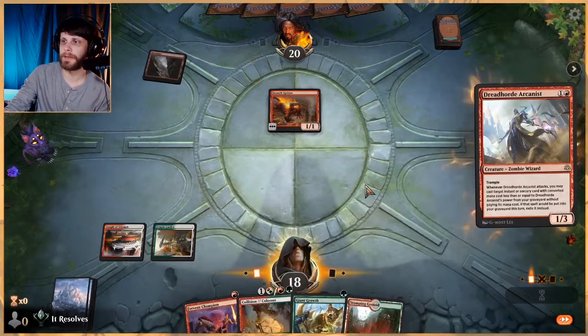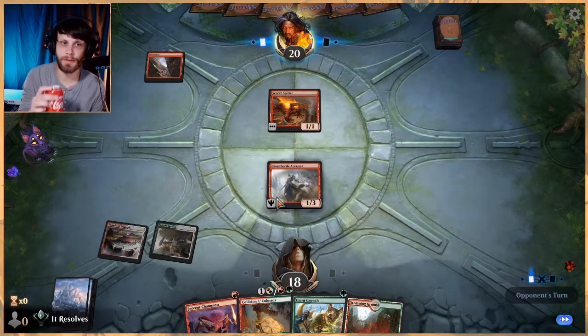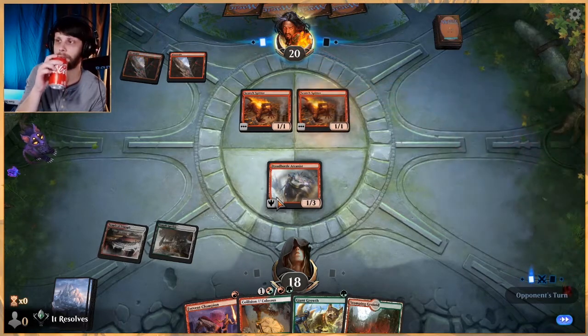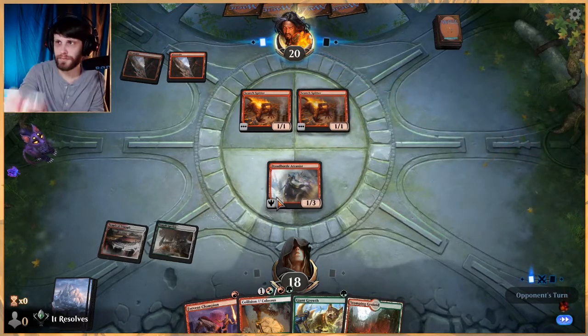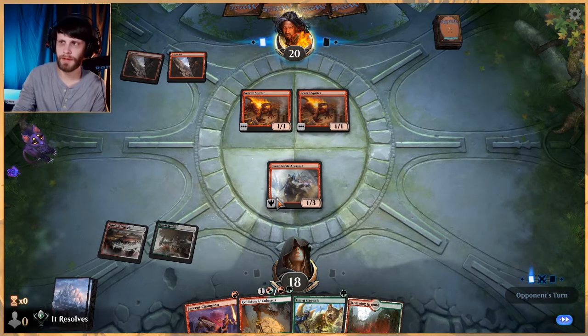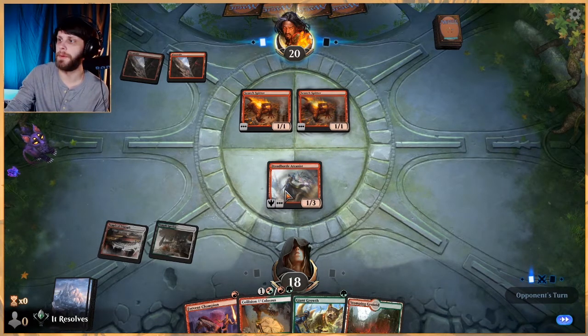Don't love that I'm taking two here, but we will go ahead and play this out. If they attack, we're not blocking — very crucially, we will not block. If they have a Shock, that's the way they're going to kill it. It would be correct for them to attack, given that they are Mono Red. But we'll see.